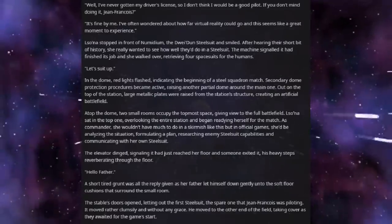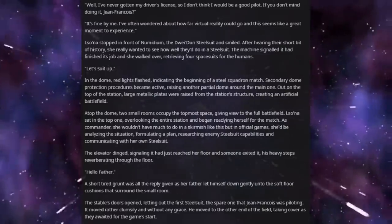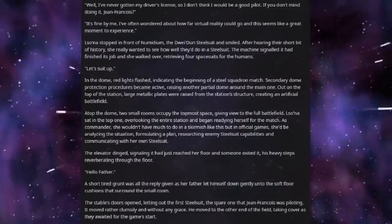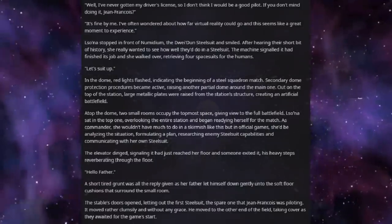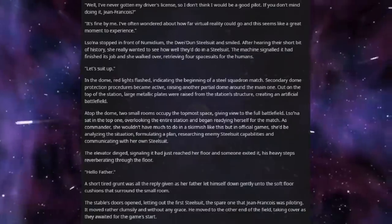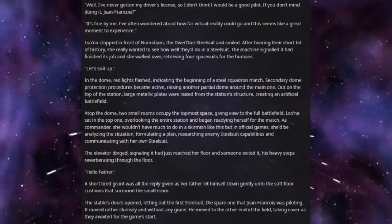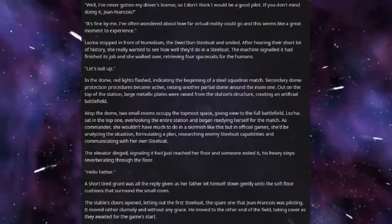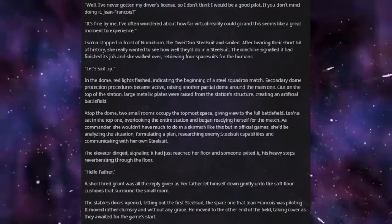The machine signalled it had finished its job, and she walked over, retrieving four spacesuits for the humans. "Let's suit up." In the dome, red lights flashed, indicating the beginning of a Steel Squadron match. Secondary dome protection procedures became active, raising another partial dome around the main one. Out on the top of the station, large metallic plates were raised from the station's structure, creating an artificial battlefield.